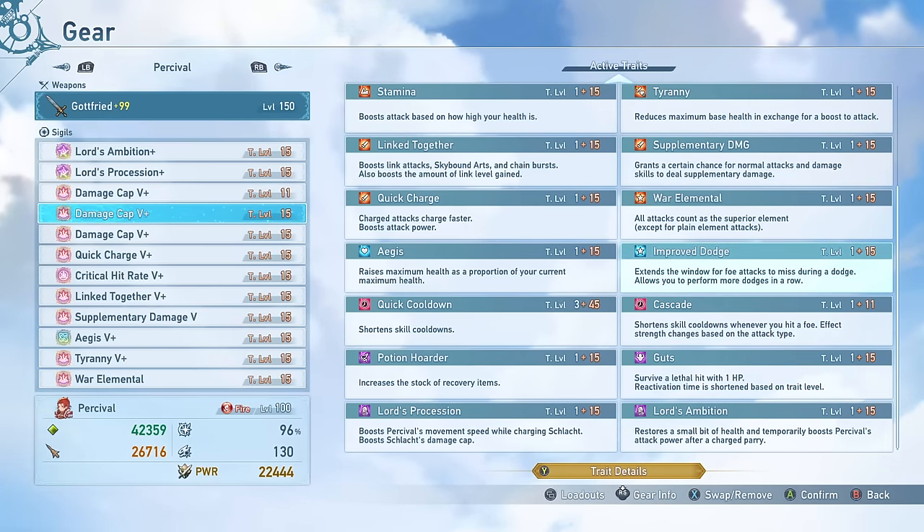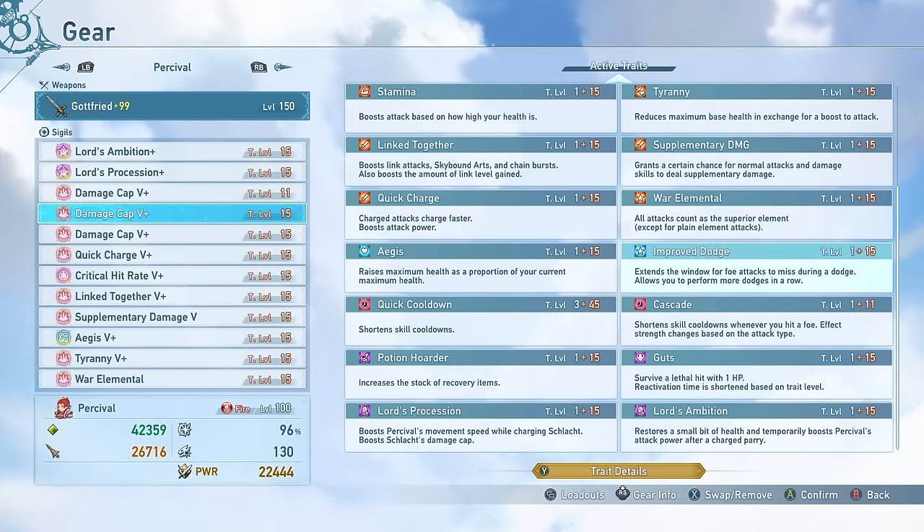My other damage cap 5 plus has Improved Dodge. I like this as a bonus ability and utility skill a lot. This gives you up to 6 or 7 dodges you can use in a row, and also allows you to have a higher window for foes to miss, and makes it a little easier to get perfect dodges. I really like this ability — dodging is really good in this game, especially when you're using dodge a lot with Percival since you're wanting to maximize Schlocked damage and you're canceling your art into dodge.